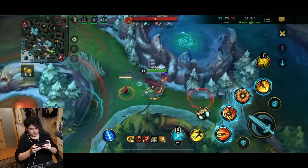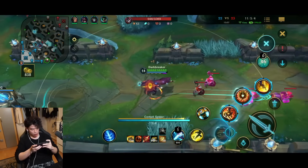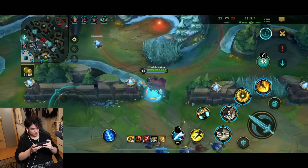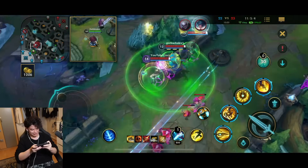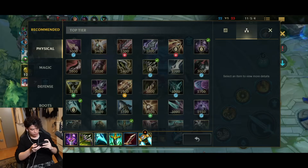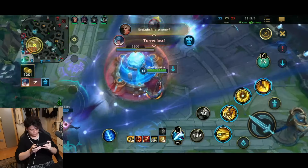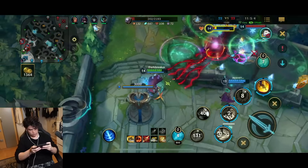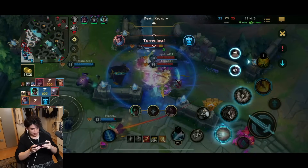Honestly, Matchmaking Breaker is too long a name — maybe just Matchmaking Breaker. I can carry it — surely I'm getting carried by Jarvan. MMR Breaker — honestly MMR Breaker is not bad, I'll take it. Oh my god, the damage — I actually need Edge of Night against this team comp.